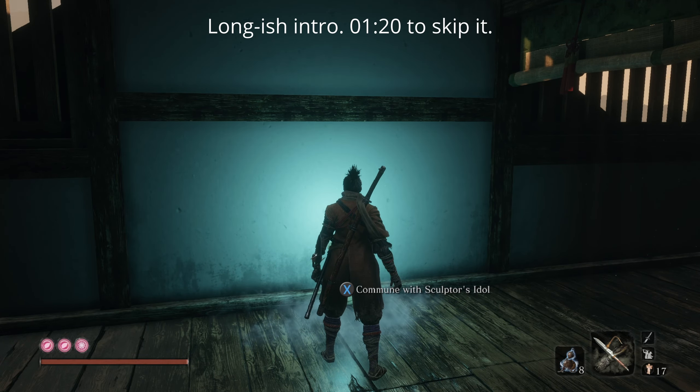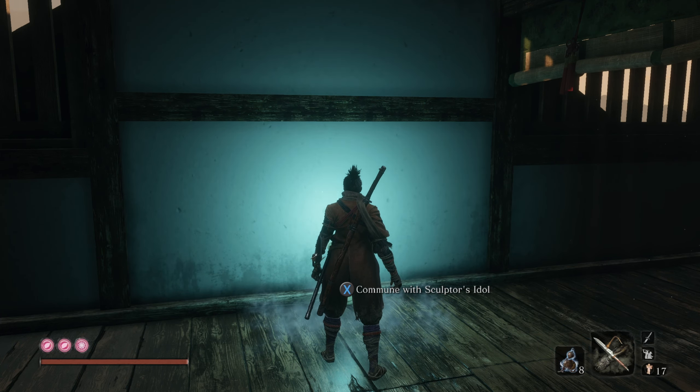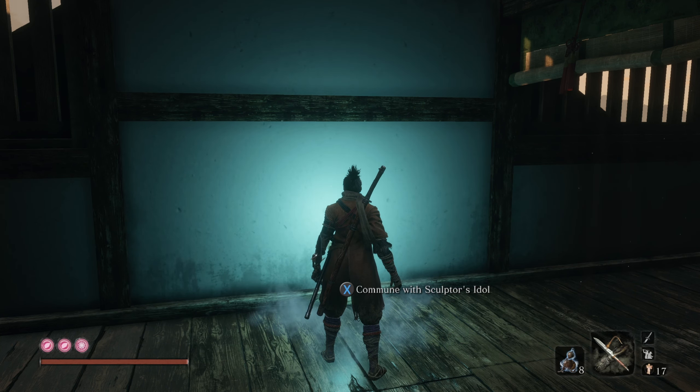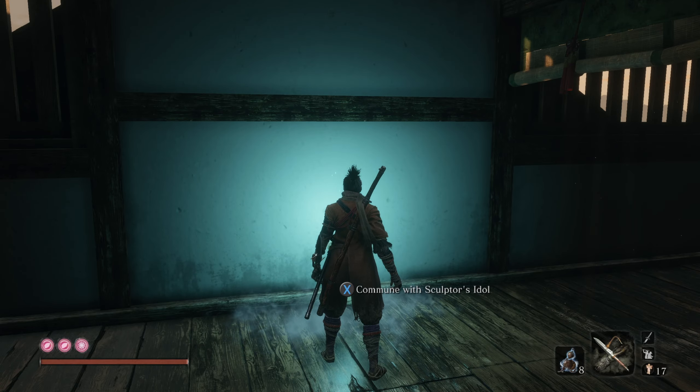Hello everyone, ImpyHater here, and welcome back to my Beginner's Guide for Sekiro Shadows Die Twice. This is part 12. In the last episode, we ended up wrapping out the Guardian Ape, and we're actually going to be fighting the Guardian Ape again. Only this time it'll be the Headless Ape, since he lost his head in the last episode.